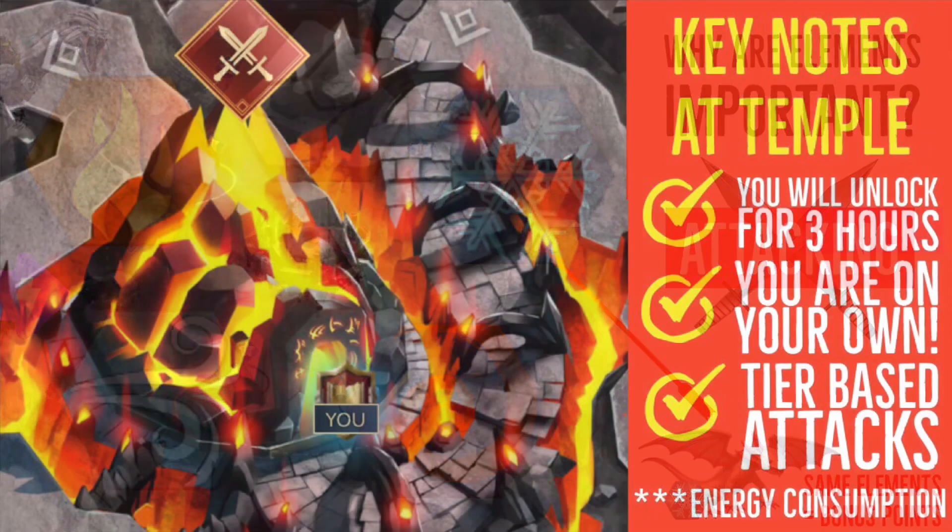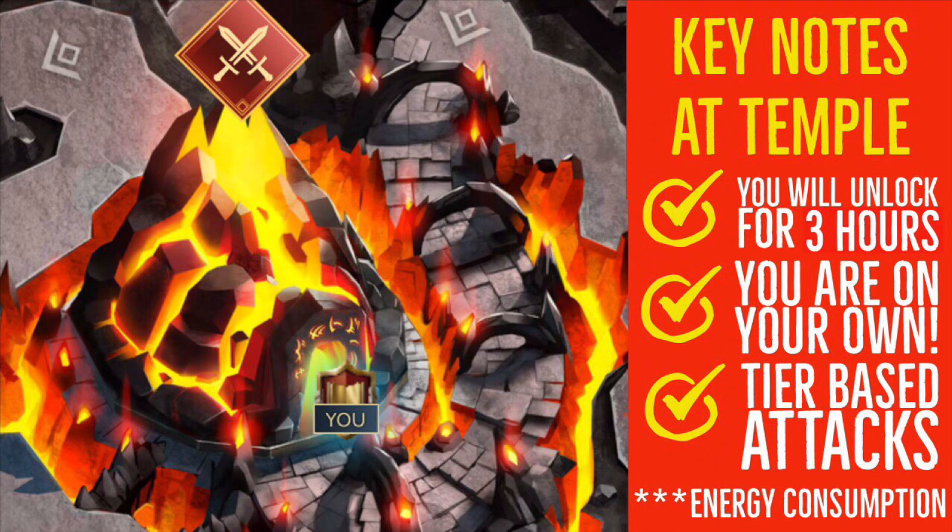Once the temple is unlocked you'll have three hours to attack the temple guardians — it used to be two hours and they increased it to three. When you breach the temple it does not mean you've unlocked it; there will still be bots to clear first, and then you'll see what looks like a boss on the front of the island — that's when it's time to attack the guardians. Be sure to tag your team, send out messages, and warn them again every hour and in the last 30 minutes.